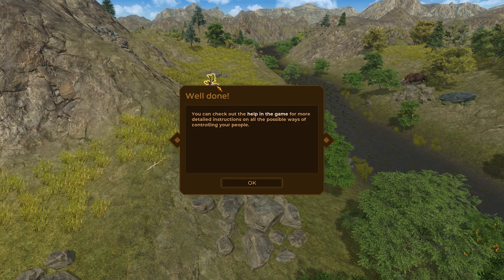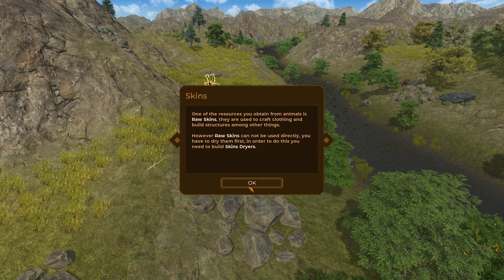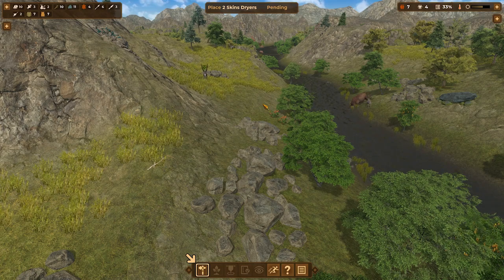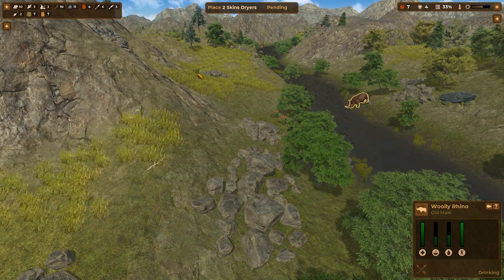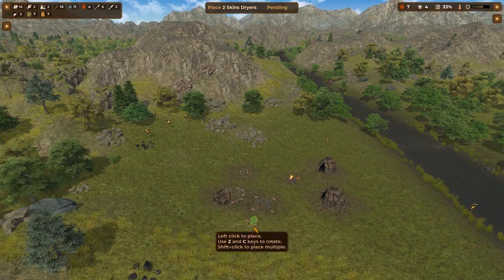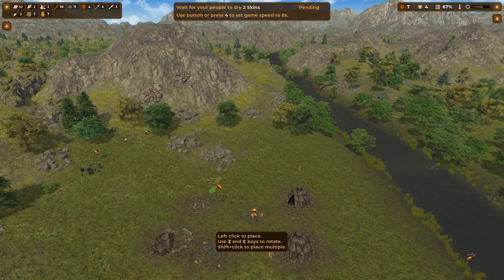Right click on him — well done. You can check out the help in the game for more detailed instructions. What is that guy? Skins — we'll get to that in a second. Wooly Rhino. I want to see what kind of challenge rating this guy is. So these two are going to do their thing. We had to do skin dryers — production, skin dryer. Let's go ahead and put these right by the fire here. Let's build a third, why not.